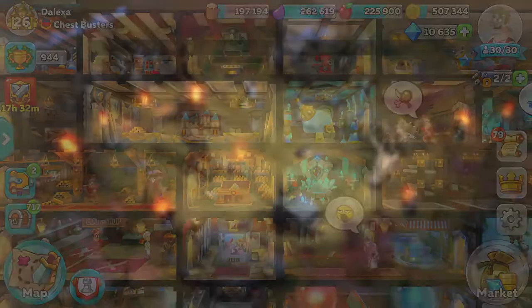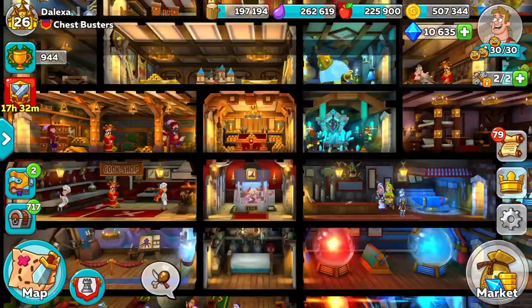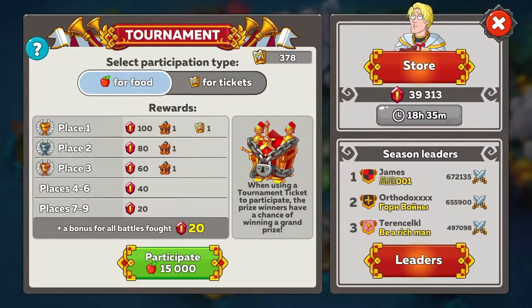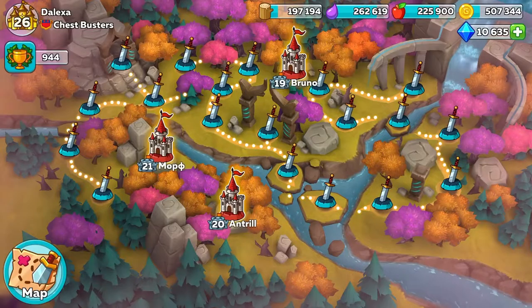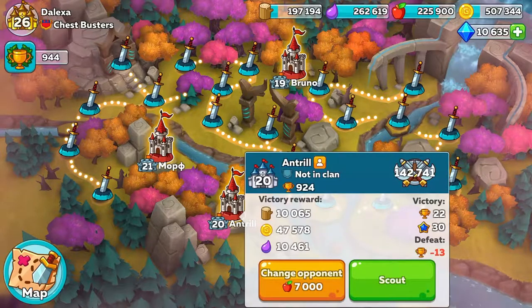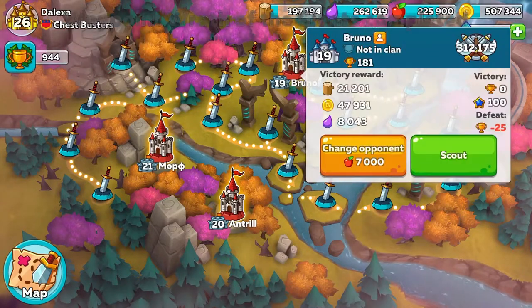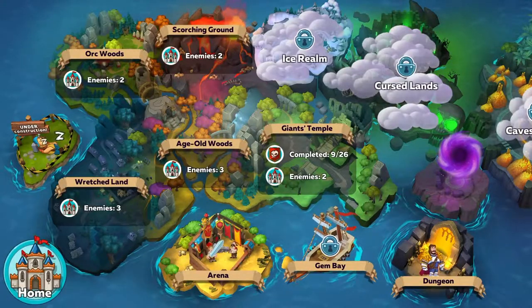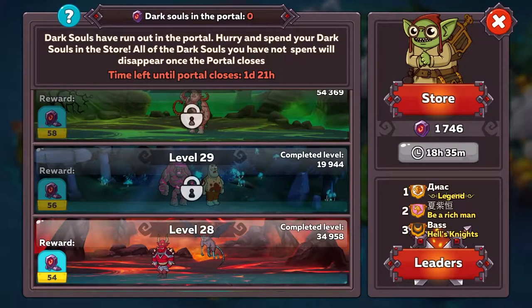If you want to get more glory, you can fight people on your map. This one would give 30, this one would give 100, and the higher your level, the more glory you're going to get. In the portal, there's no glory there — oh, and it's already out of Dark Souls.